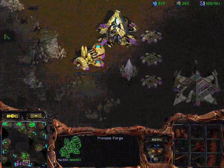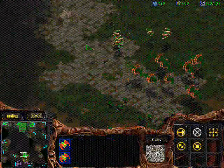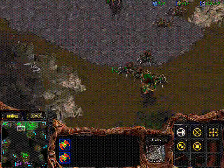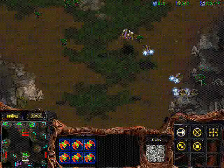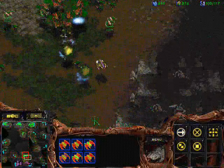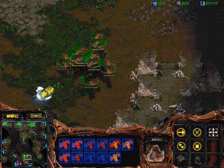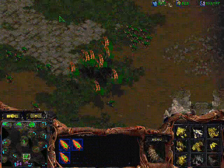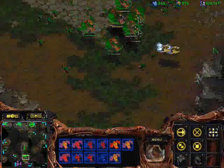Remember to keep adding more and more units and keep bringing reinforcements. I'm also bringing my Overlord over so I can get some detection. More than anything, I need a lot of Lurkers — if I don't have enough Lurkers, it's just gonna be bad. Remember to come from a different direction with the Scourge than with the Mutalisks, at least somewhat — that way I'm able to do much more damage with them.